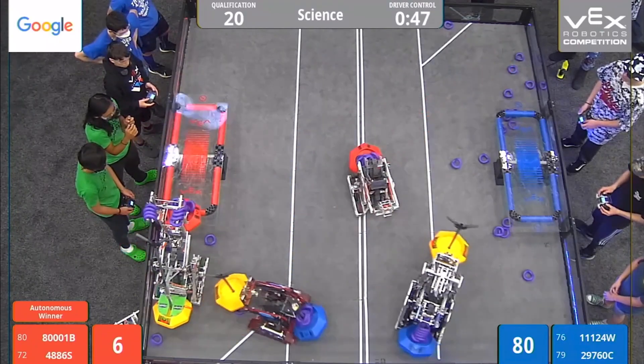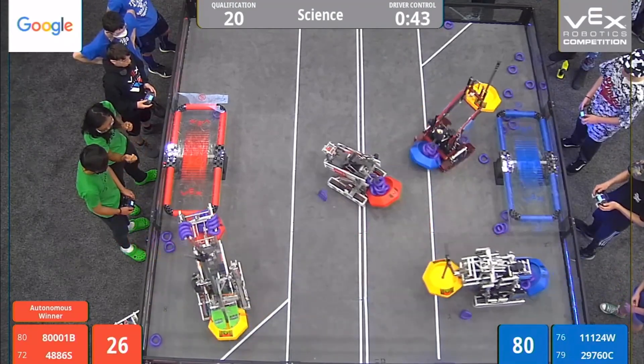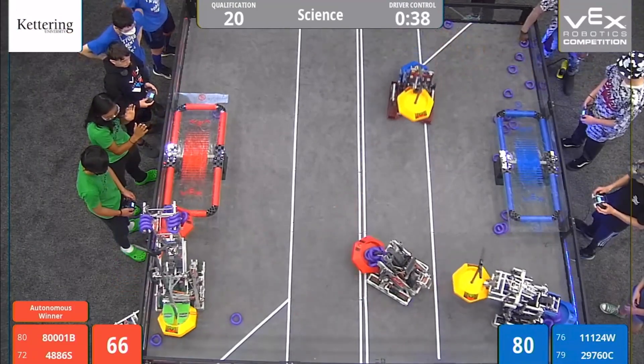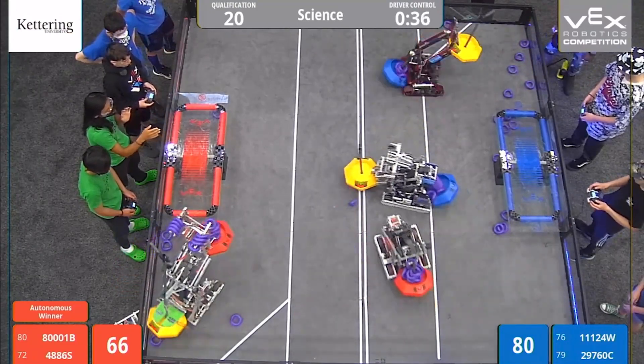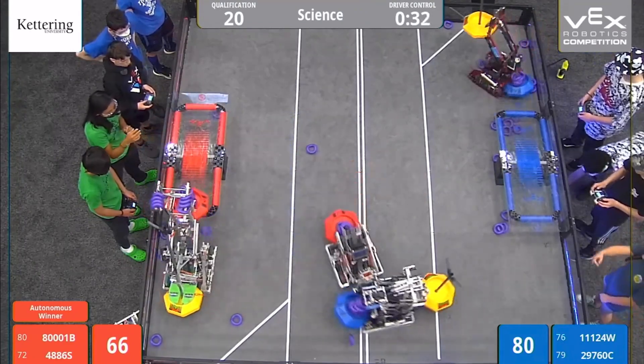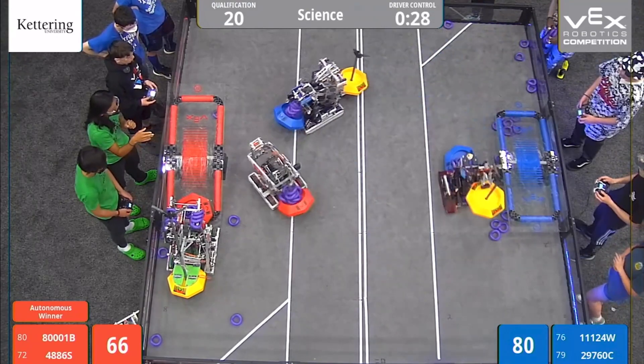It looks like 111-24W from blue — that's Wonder — trying to steal that mobile goal from Double Play. But they back off and head towards the blue side. Now the blue alliance has got four mobile goals — that's four out of seven, a majority. If they can continue to maintain control for the last 30 seconds and have all four of them in the blue side of the field, that's going to be worth tons and tons of points.